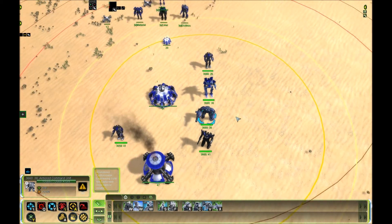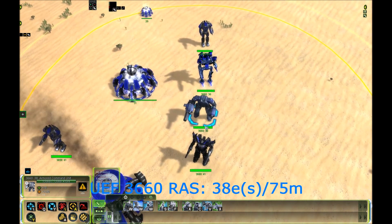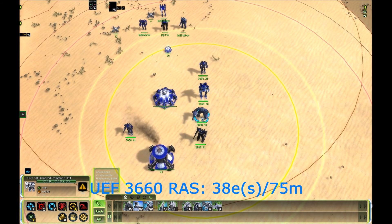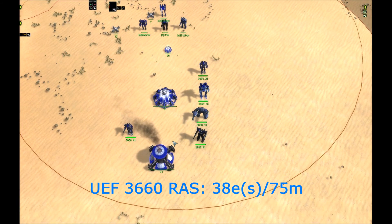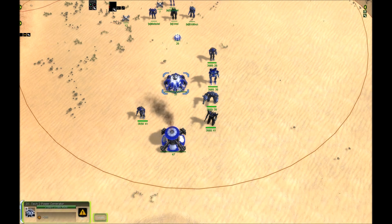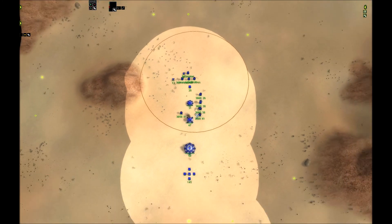For UEF, they don't have ARAS, so they get some extra power out of their RAS. Their power income is going to be 38 power per second for each 75 mass invested into it. The Seraphim RAS is going to generate 41 power per second for each 75 mass invested, which places it — just like the UEF — in between the T2 power and the hydro.